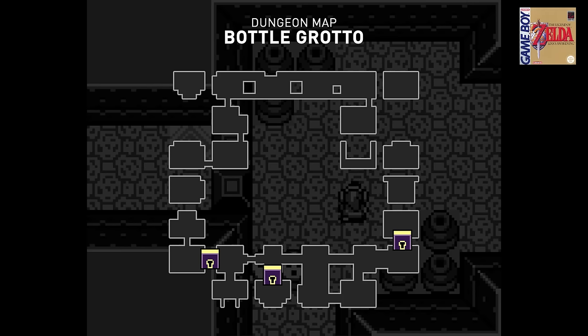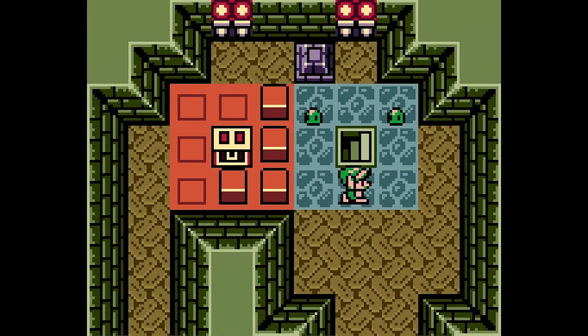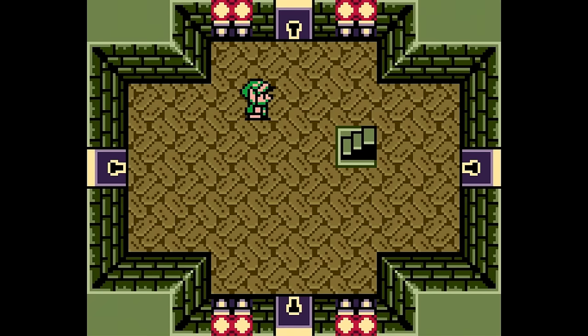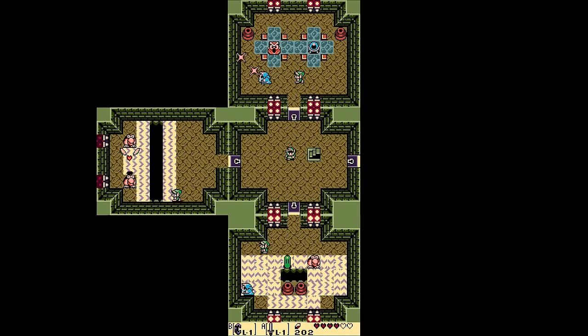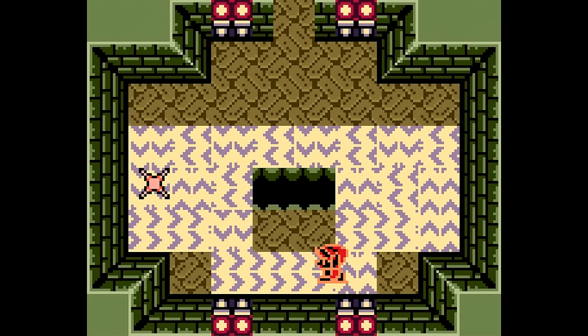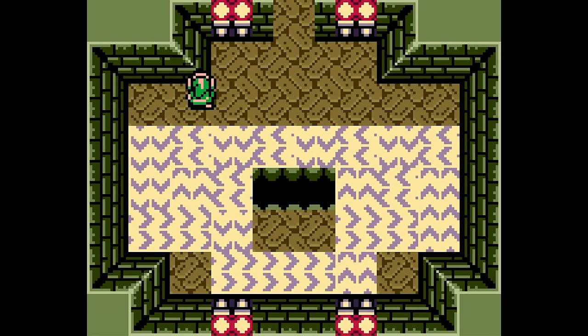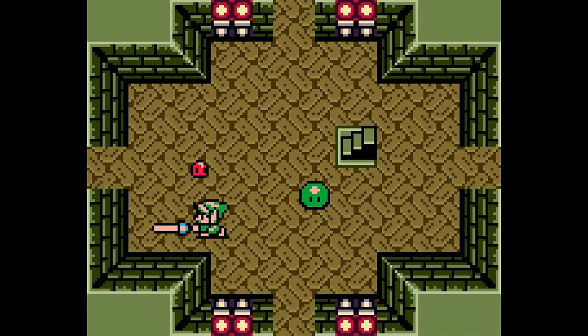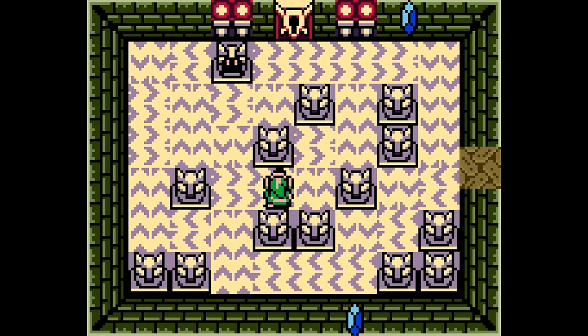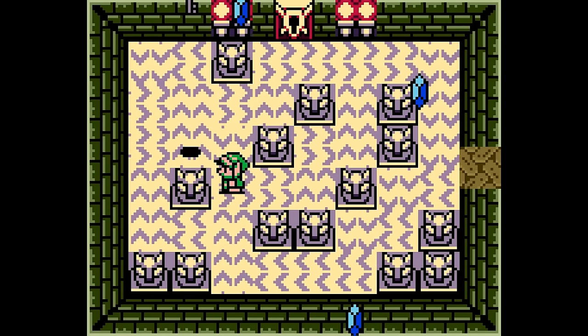Unlike A Link to the Past, this game does not mess around. Even in the very first dungeon you can carry three keys in your pocket at once, and in the second dungeon you can choose between three doors from the word go. So far in my analysis, when you're presented with multiple locked doors, you can always find the same number of keys or more elsewhere in the dungeon. But in Key Cavern, you'll find yourself in a room with four locked doors and only one key in your hand. Ultimately, three of the doors lead to single rooms — two completely pointless and one optional. It's a fun way of making the dungeon look more complex than it really is. To stop players from locking themselves out, Key Cavern has nine keys for eight locks. Cheeky.